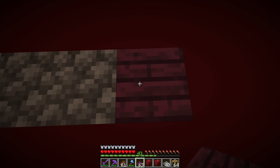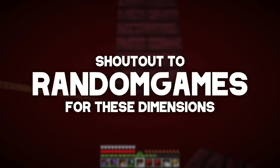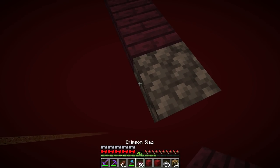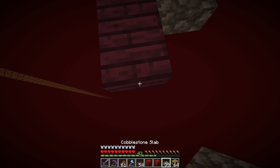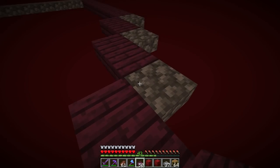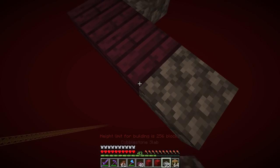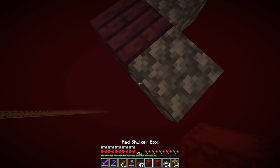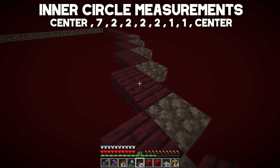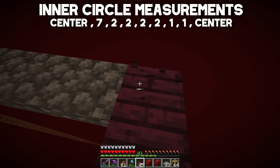Build 24 blocks out from center; your 25th block is the real block — all others are temporary. From that real block, pick a side and go 1-2-3-4-5-6-7 blocks (seven), then a temporary block diagonally. Then go two blocks, temporary block, then one-two, temporary block, then one-two — repeating this pattern. This outer-ring measurement creates the circular shape of the anti-ghast platform.